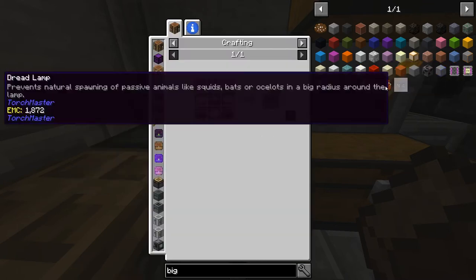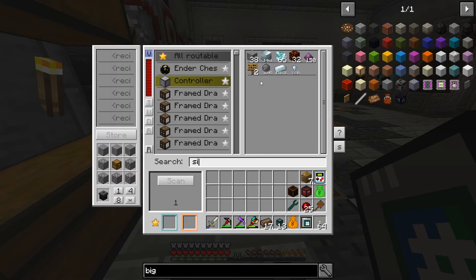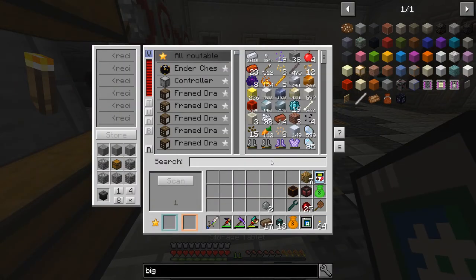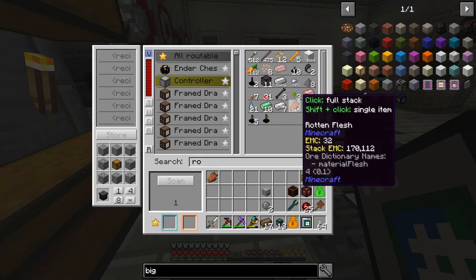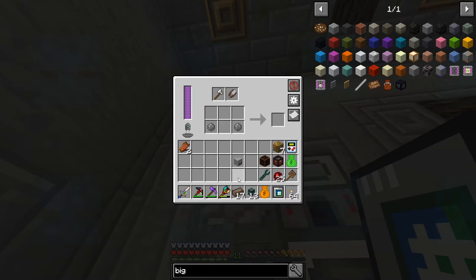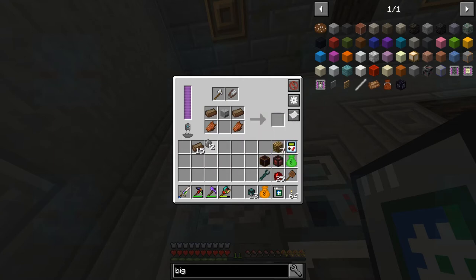We need some silicon, rotten flesh, and a skull. I keep pulling out stacks when I only want one. We needed rotten flesh. So we stick these bits in here — and that is going to make us our skeletal contractor.